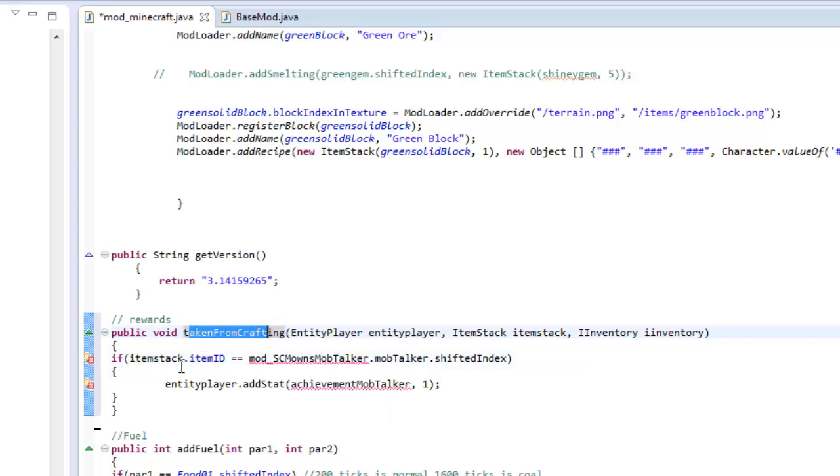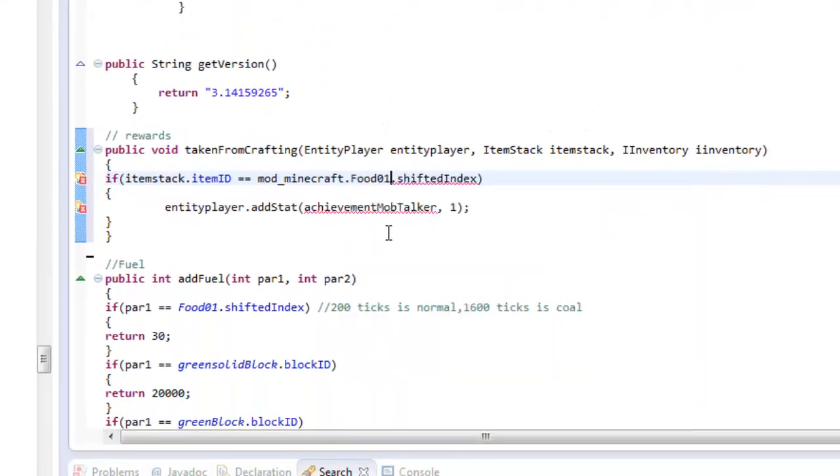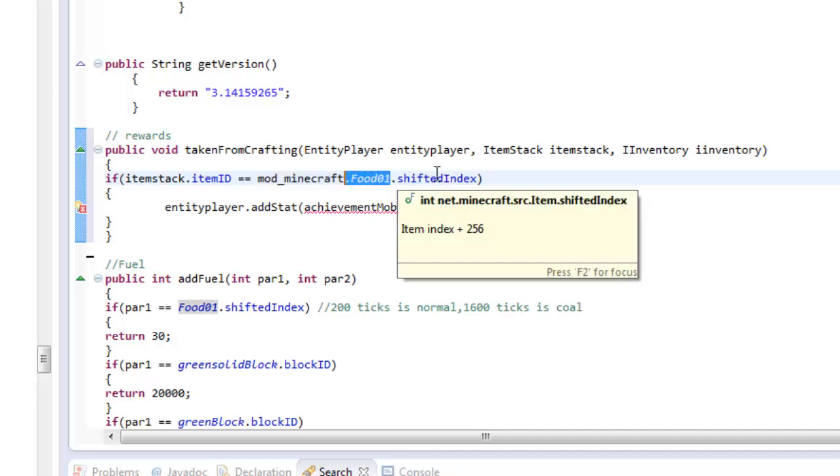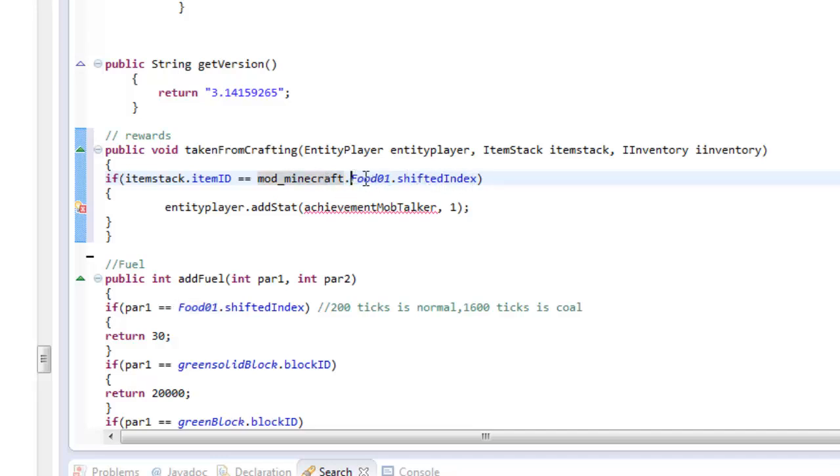When you take this from the crafting table, what is it going to look for in order to unlock the achievement? It's gonna look for this item - dot shiftedIndex. So remove this mod_SCMowns_MobTalker and put your mod: mod_Minecraft dot food01 dot shiftedIndex, since it's an item. You can also put dot blockID if you want a block. It's gonna search for this item once you craft it and give you the achievement. entityPlayer.addStat(), and the achievement it's gonna give you - remove 'killcreeper' and put 'food', there we go.